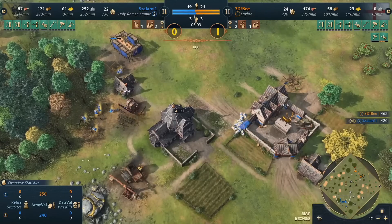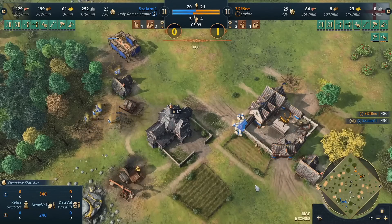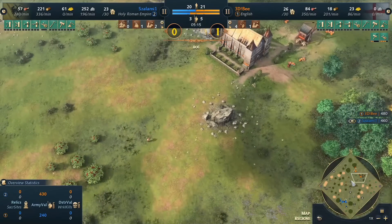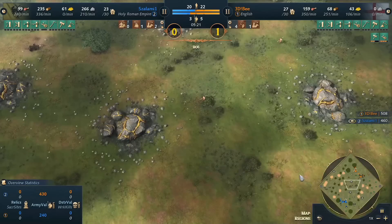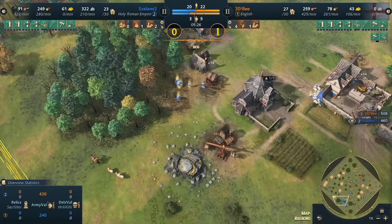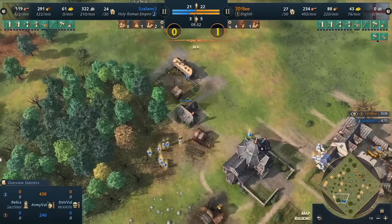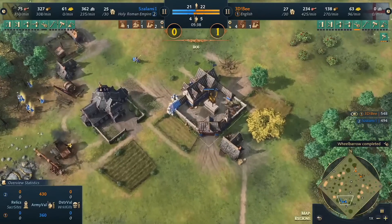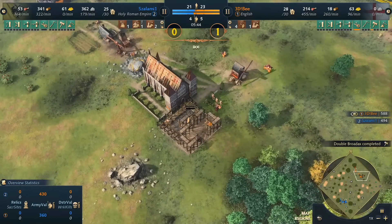If b doesn't drop a barracks or mass enough longbows, those horsemen could take down a couple of longbows and also deny the deer. More and more longbows are being queued up. Sometimes you'll see three to four longbows into a castle age or two-TC play. 3db circles around the base of salami, spots out the stone and the base, then pulls back the longbows because horsemen are moving across. There's the quick build of a barracks.